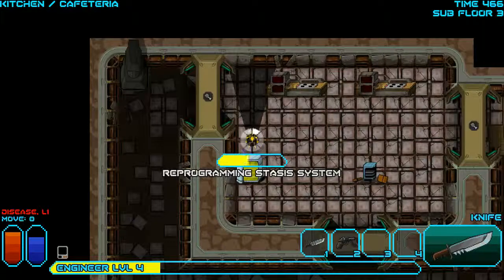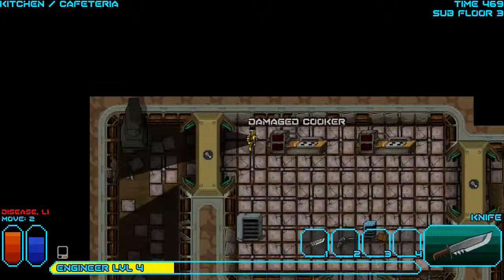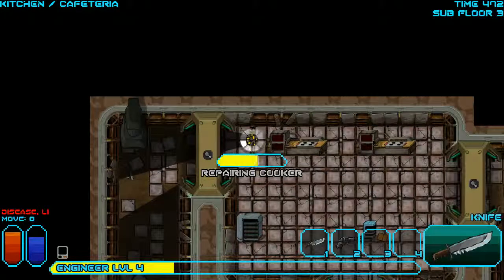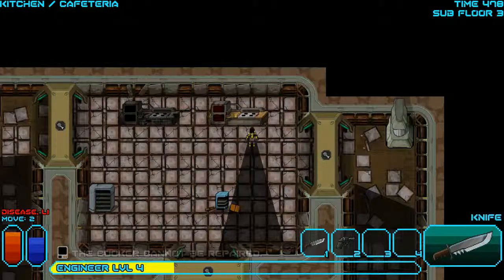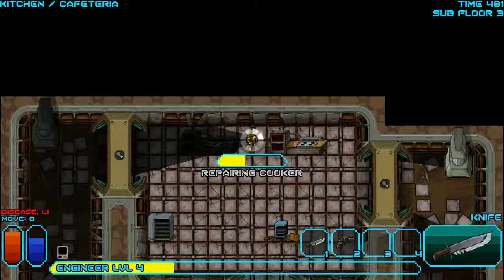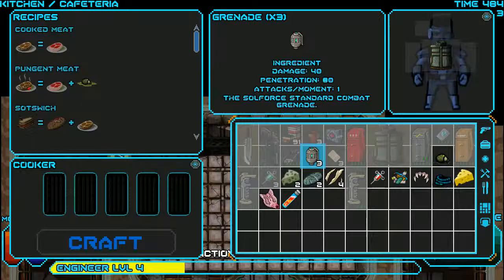The pantry might have something good, and it'll give me three turns where I do nothing, which will help with the disease theoretically. Damaged cooker, but I have a good mechanics skill so I should be able to repair it — or not. One thing I learned: you always repair from the left because when things explode they usually explode from the center. If you're on the left you can usually avoid most of the explosion — not necessarily all of it, but if you're in the center it's much harder to avoid.